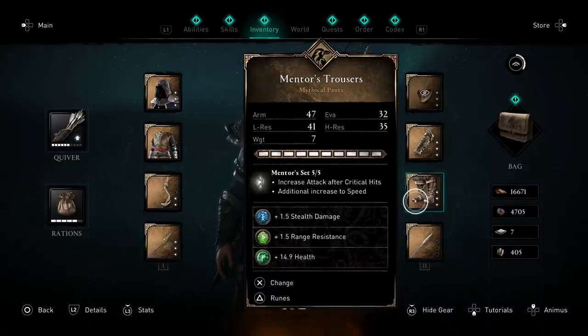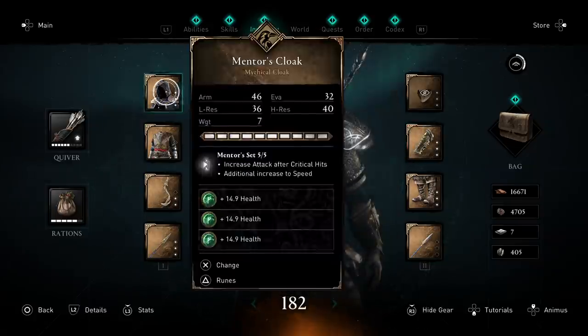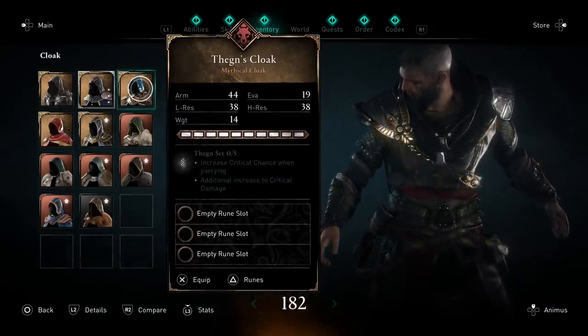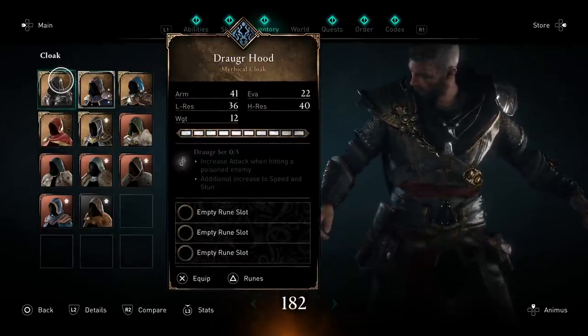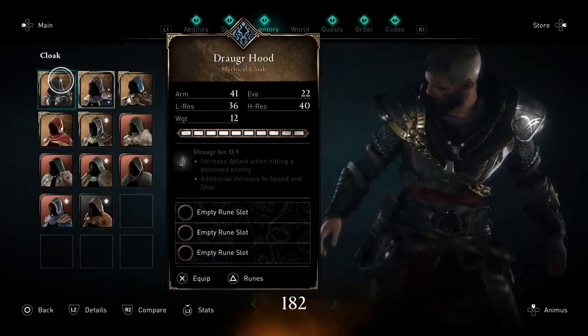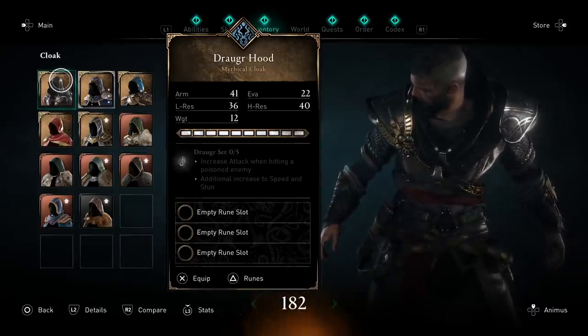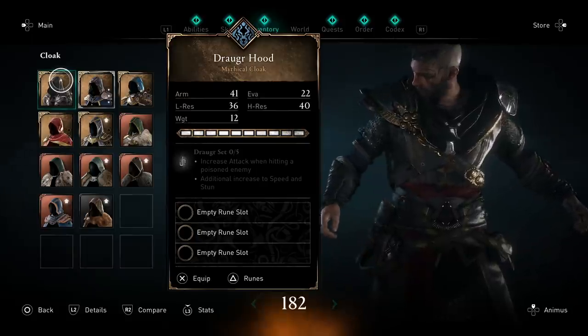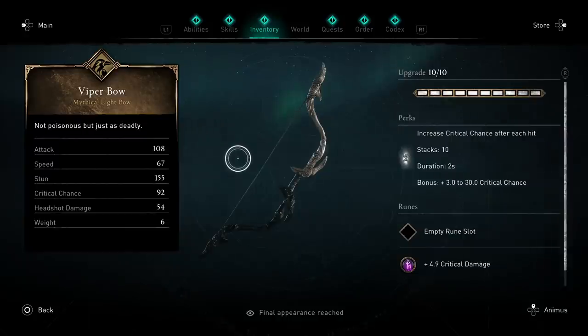We're using the entire Mentor's Set for this build, though you don't have to. The full set bonuses increase attack after critical hits and additional speed, which is nice. Alternatively, you can swap out for a two-piece Thane's Set, or better yet, the Draugr two-piece — either through Reda or the shop. The two-piece Draugr bonus increases your attack when hitting a poisoned enemy, and since this build is focused around poison, the Draugr set is particularly useful.